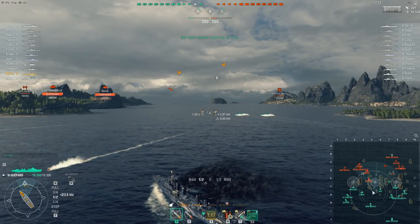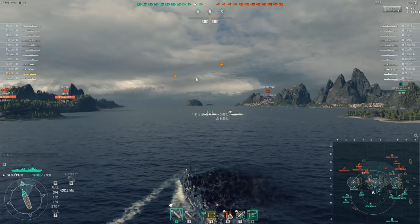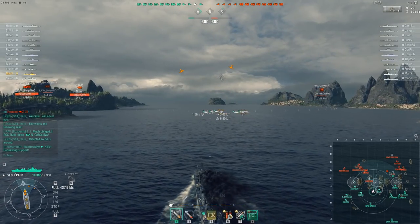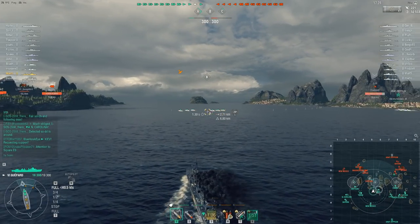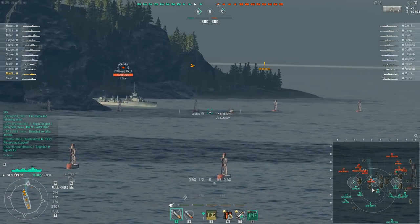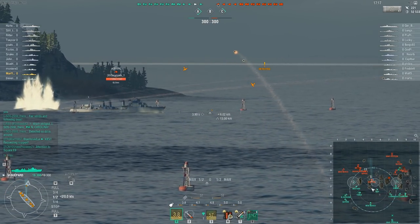He drops one set of torpedoes that miss by a mile and then recalls the entire squadron. He's not even keeping them spotted - he didn't even leave a squadron of fighters to keep them spotted. Being spotted is the single biggest threat that carriers pose to destroyers. Yes, they can do a lot of damage with dive bombers and rocket attack planes, but it's keeping them spotted that's the major threat. He's not even doing that.